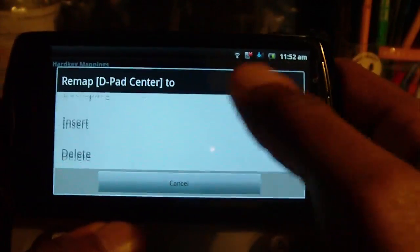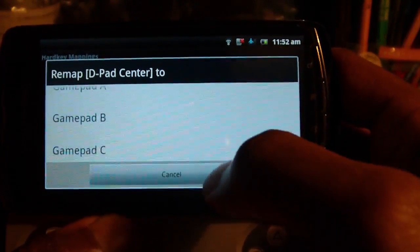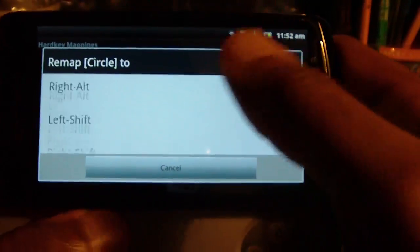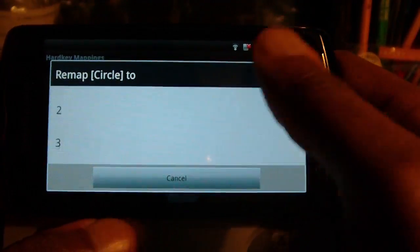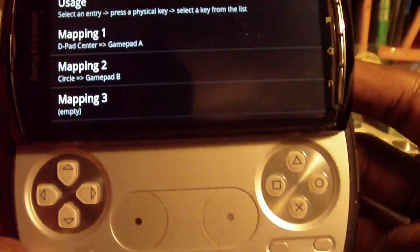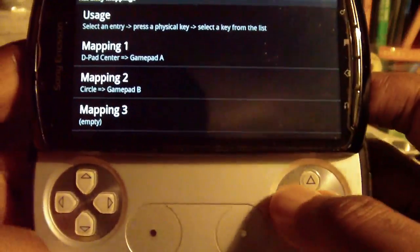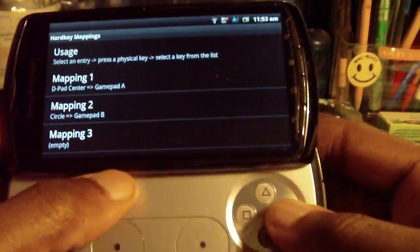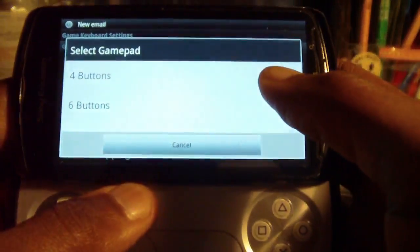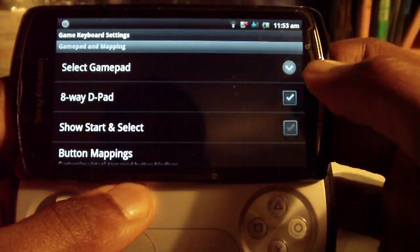So D-pad Center, we want that to show up as Game Pad A. And we want Game Pad Circle — remap Circle to be Game Pad B. Now from then on we can actually stop remapping buttons because Triangle is already set up as Y, and Square is already set up as X, and of course the left and right bumpers are already set up. For the Xperia Play, we'll also have to hit it into 8-buttons mode so that we can actually see 8 buttons render here.